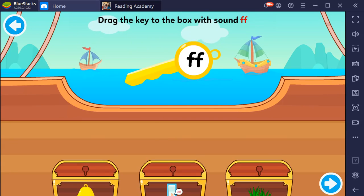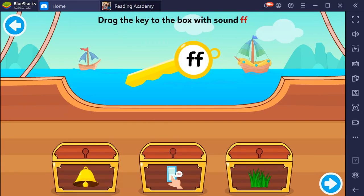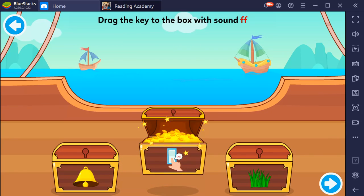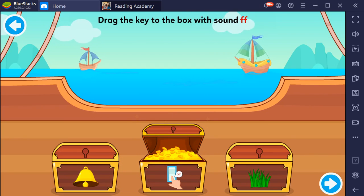Cliff, Off. Brilliant! Drag the key to the box with sound F. Bell, Off, Grass. Off. Bravo!